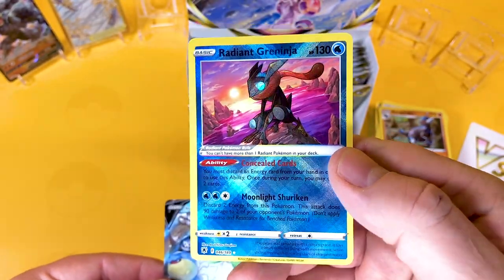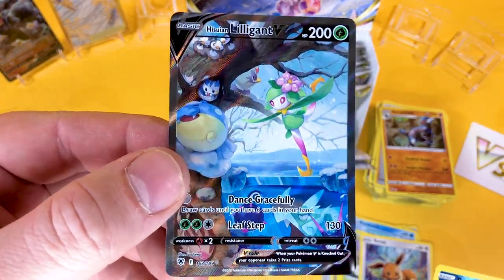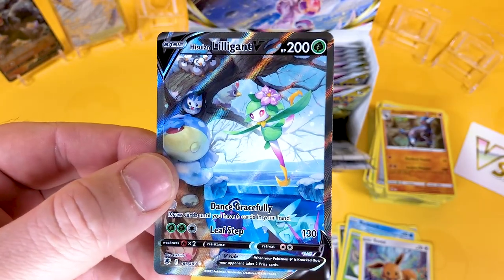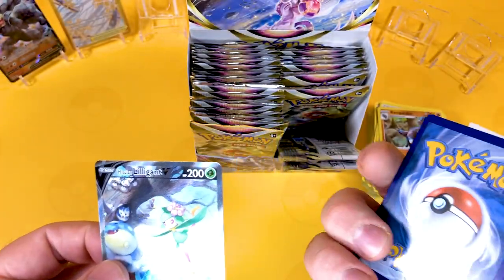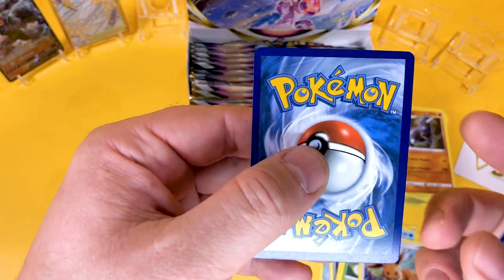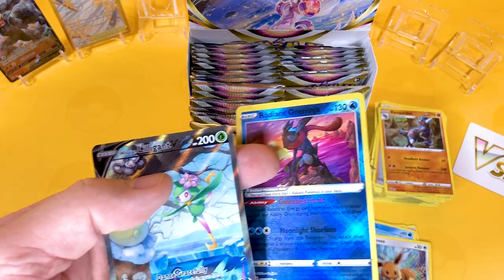There's your Radiant Greninja, which has got a lovely pattern, and we got the Alt Art Lilligant, which is very nice to see. It's 1-1 to me and my son now — we've got a draw going on. The Radiant is not cut with a butter knife. The Lilligant — there's a bit of the centering slightly off on one side, but other than that it's very good. Sleevey McSleever it.